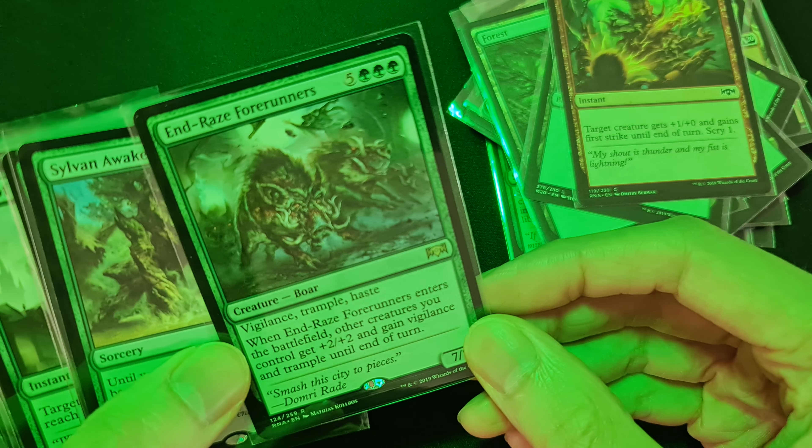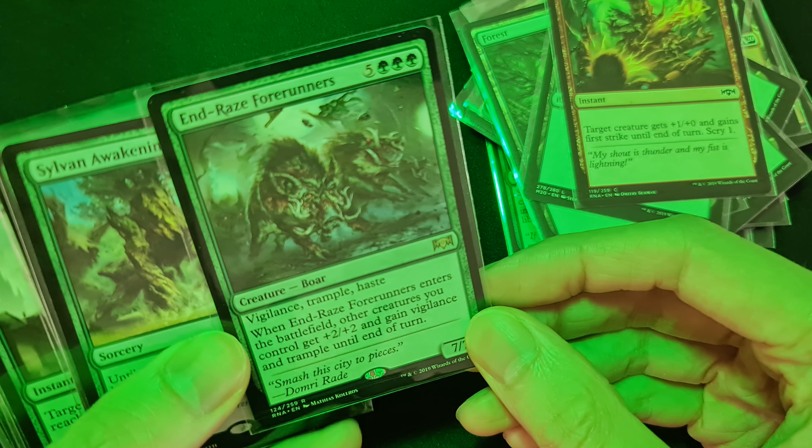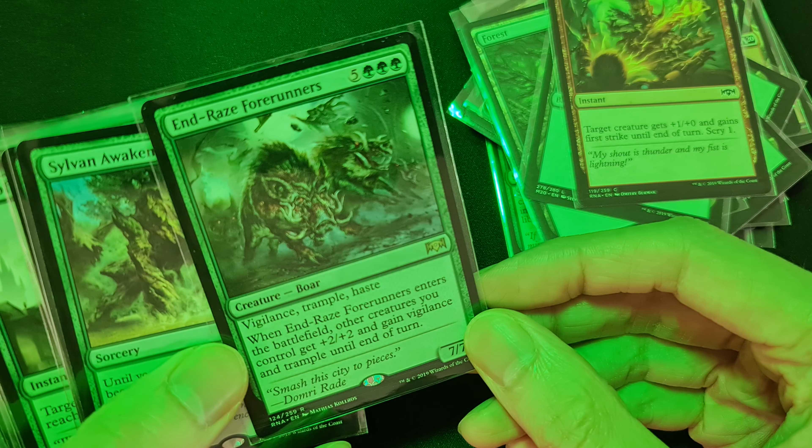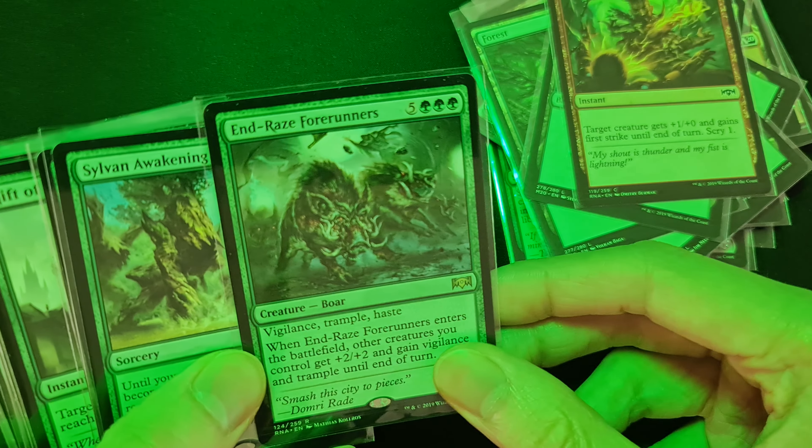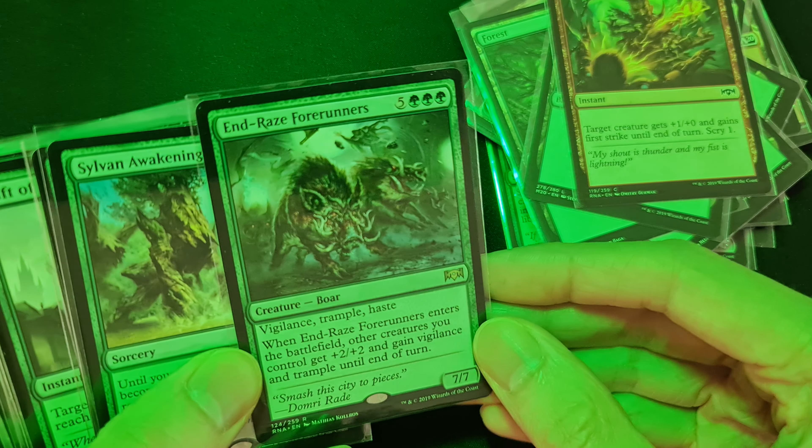End-Raze Forerunners cost eight mana and has vigilance, trample, and haste. When End-Raze Forerunners enters the battlefield, other creatures you control get plus two plus two and gain vigilance and trample until end of turn. It's very good, but you need to build up the creatures first.